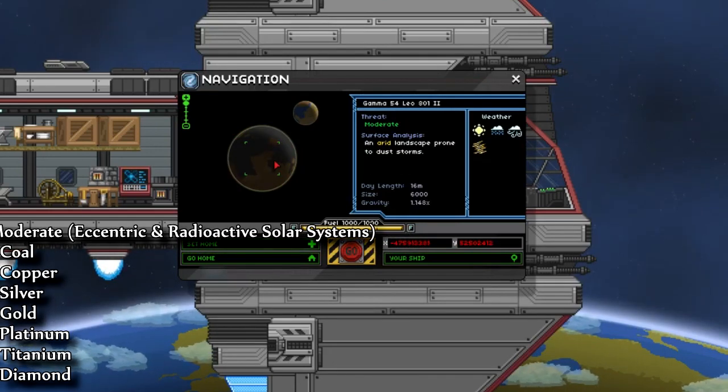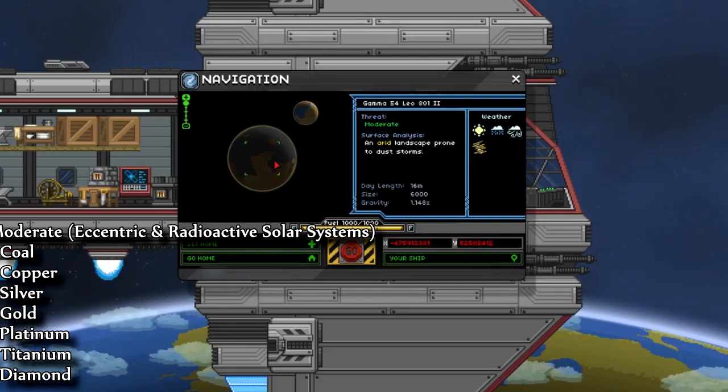Next is moderate planets. You will find these in eccentric and radioactive solar systems. On these, you're going to find coal, copper, silver, gold, titanium, platinum, and diamond. Notice that iron is no longer in there and titanium is.